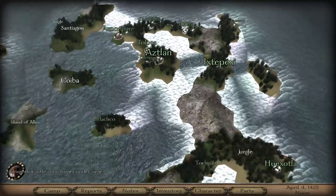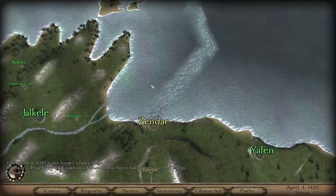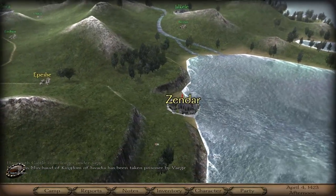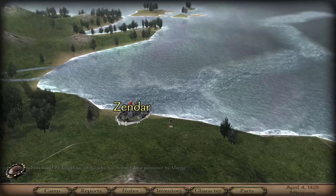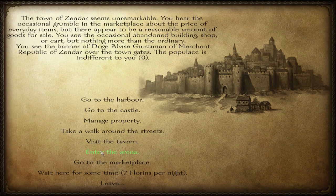And also this faction over here, which would be cool to check out. We're going to Zenzar. I assume we have to go by boat, unless you can walk across some magical water. But we shall see - I've never been here before, so this is all new to me.